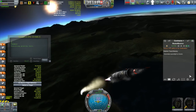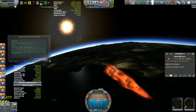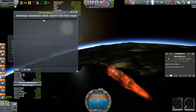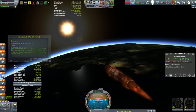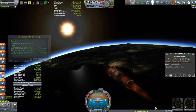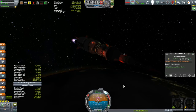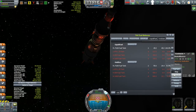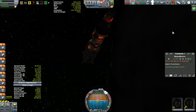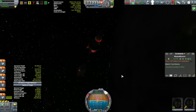I do have a secondary mission here too, and that is to rendezvous with Duna 1. Now Duna 1 is in an 80-kilometer orbit. Normally what I would do is launch into a higher orbit and position myself ahead of Duna 1 and let Duna 1 catch up to me. But I thought I would try something a little bit different — putting this into an 80-kilometer orbit as well, and I have a particular maneuver in mind to rendezvous with Duna 1, hopefully more efficiently.